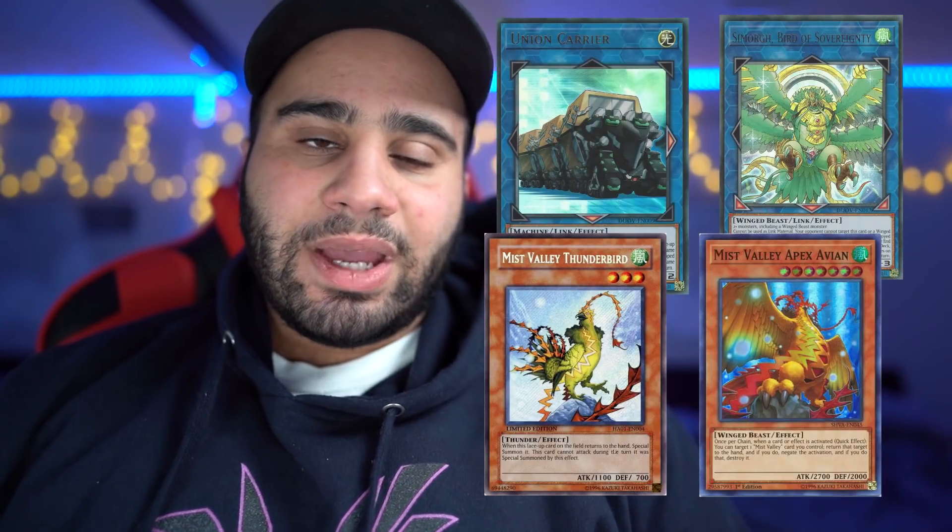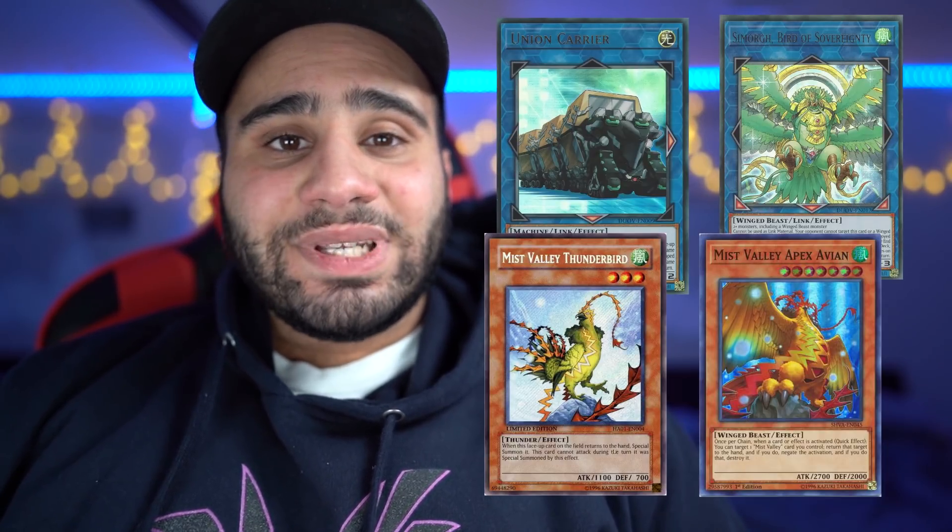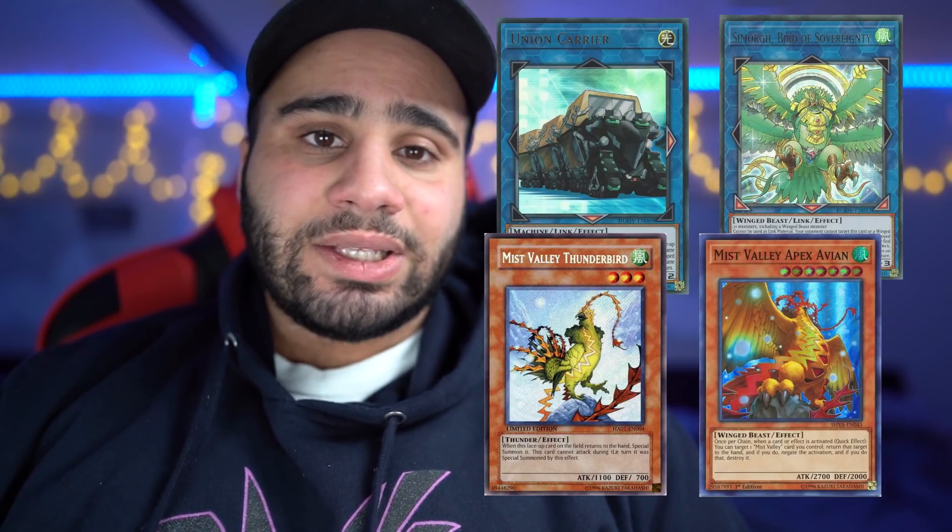How many cards do you actually need in order to pull this combo off? You need a combination of four cards. Two of them have to be in the extra deck and two of them have to be in the main deck. The two extra deck cards are Simorgh, Bird of Sovereignty and Union Carrier. The two main deck cards are Mist Valley Apex Avion and Mist Valley Thunderbird.